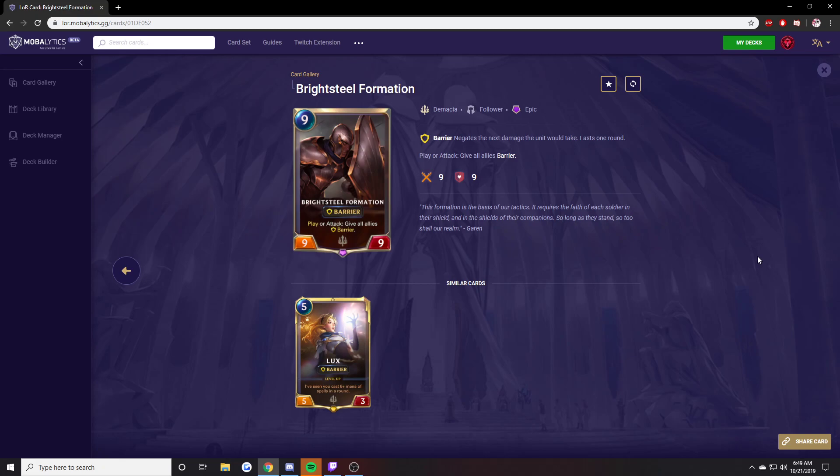Brightsteel Formation. Busted. If you get this thing down you are in a good spot — especially with the Shen deck. You instantly level Shen just from this, straight up. And with an upgraded Shen, everything gets +3 attack when you attack. There's also that 1-mana 1-2 that gets +2 attack for every time an ally has been barriered — nutty with Brightsteel Formation. Every time you attack, if you have 5 minions that card gets +10 attack, plus +3 from Shen. If you place it correctly it's disgusting. This card is so good — just broken, just absolutely disgusting. And that wraps it up for Demacia.